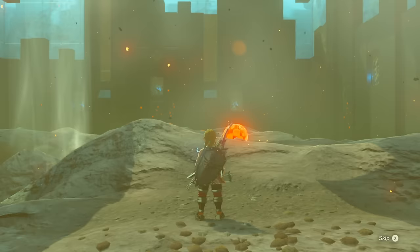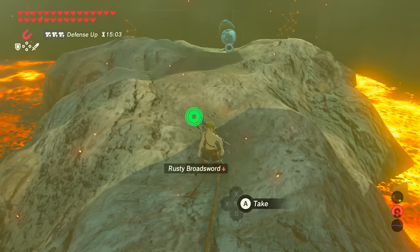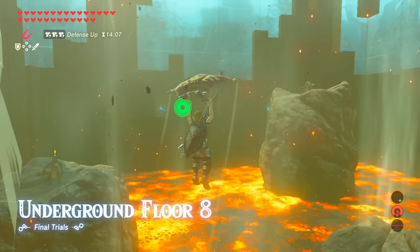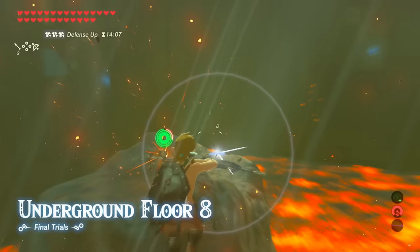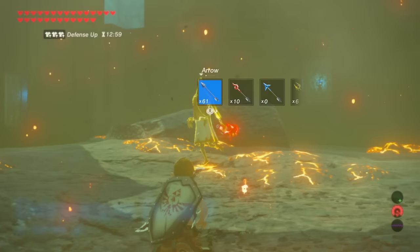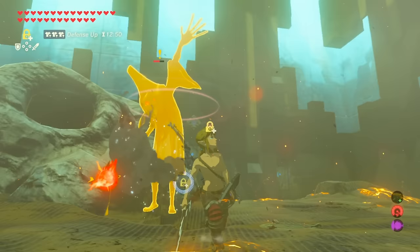Floor seven has two flame Pebblits. You can either let the earth Octorok knock them out, or hit them with ice and pick them up. Now is your opportunity to turn all of your rusty weapons into non-rusty ones with the Octorok - that'll fill your inventory with much better weapons. On floor eight there are three fire-breathing Lizalfos and updrafts. These enemies die with one single ice arrow or swipe from an ice weapon. Same goes for the Wizrobes and Lizalfos on level nine, although hitting a fire Wizrobe while he's in Stasis with an ice weapon doesn't count as an opposite elemental attack, so you need to do it without Stasis.